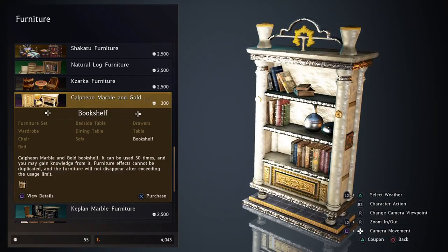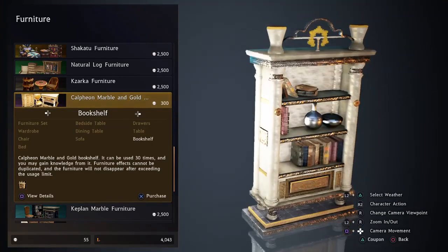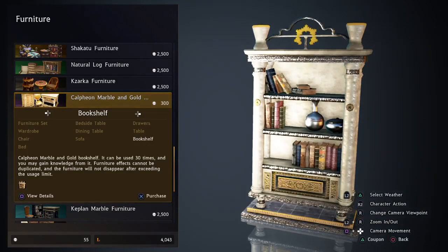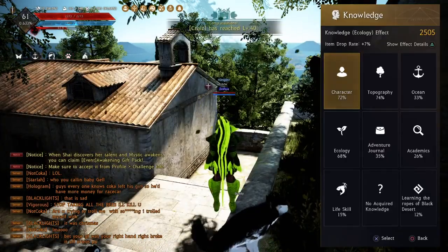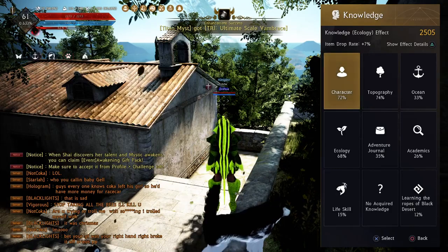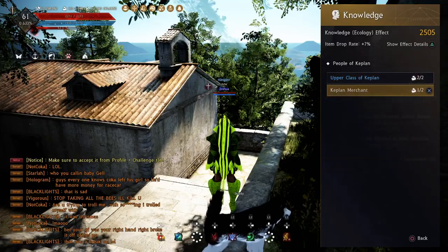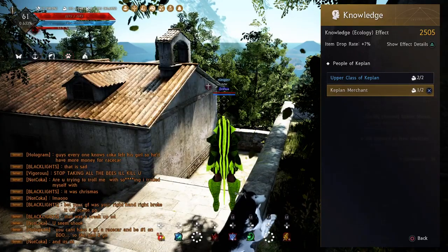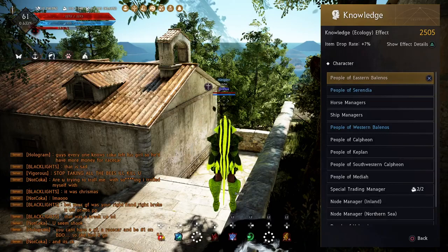The bookshelf lets your character sit and read a book to get extra smart. Your character gains knowledge, and every piece of knowledge you gain increases your energy pool. For example, if you discover an NPC in a region, your energy will go up and you'll complete that region's knowledge.